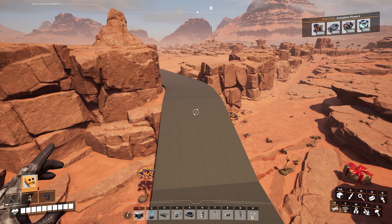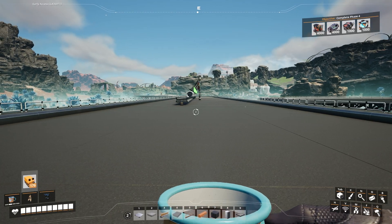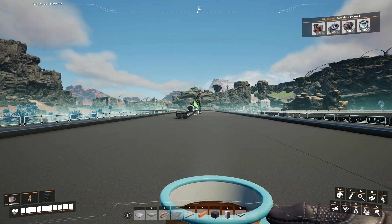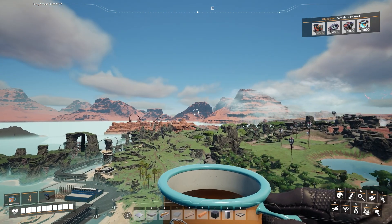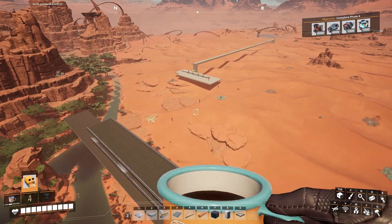We are back over here by our starter factory where I've made this hyper tube launcher, which kind of sends you to the next dimension. You guys are probably going to recognize this as our train rail system.